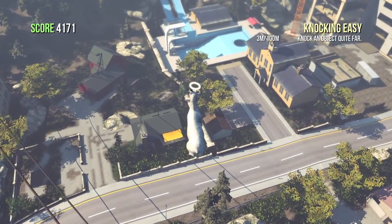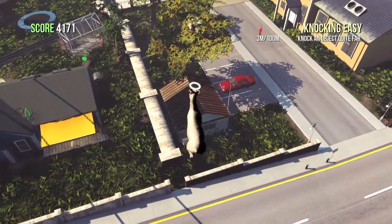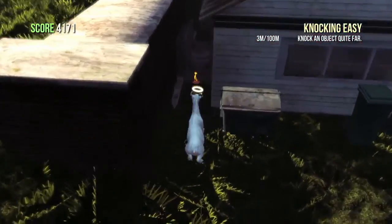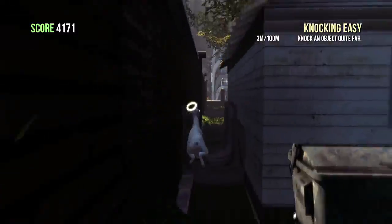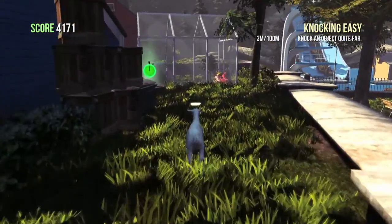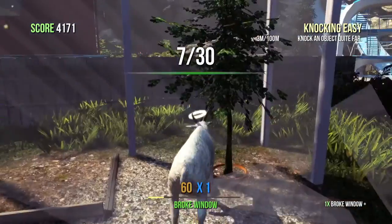Now we're going to float across the street and head towards the housing areas. You want to go to this house — it's the one next to the wall, the one without a chimney. It looks like a shed basically, and the red car is parked outside. There will be a trophy between the house and the wall. Jump on top of the wall and then go towards the greenhouse. Break the greenhouse open and there should be a trophy right next to this little tree. Make sure you grab that.